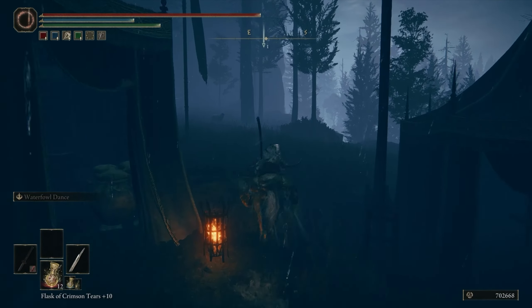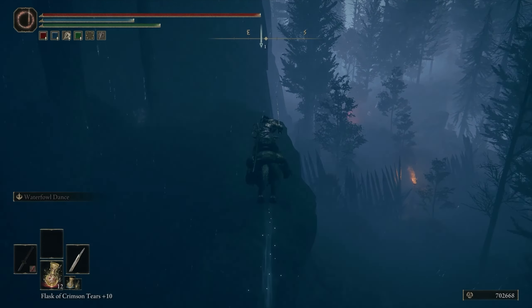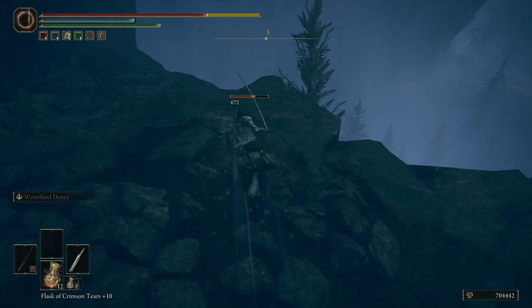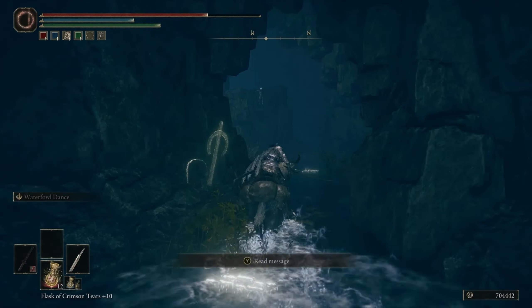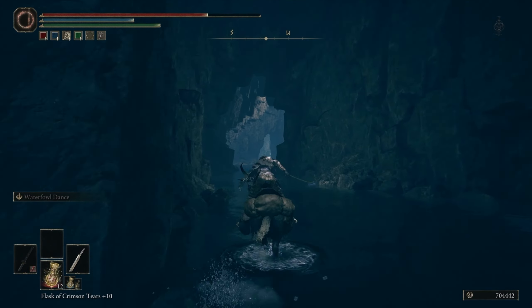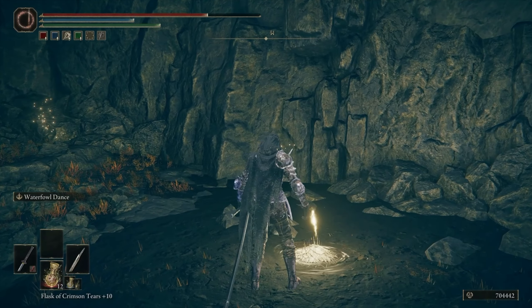You'll eventually pass through a small soldier camp, and you will see a cliff side to your left. Stick along this cliff side and you'll find several rock platforms leading to an area below. Head down, and once you're at the bottom, you'll find yourself in a poison swamp. To the south of this swamp is a cave opening guarded by a Miranda Sprout Flower enemy. Get past the flora, enter the small cave, and follow it until you reach the exit next to the Ellac River Cave Site of Grace.